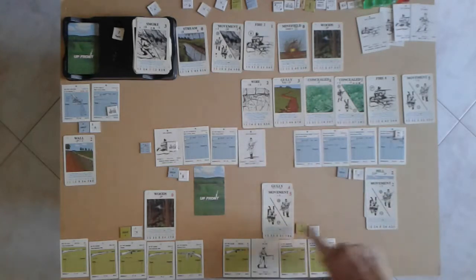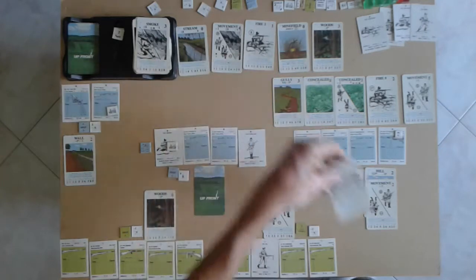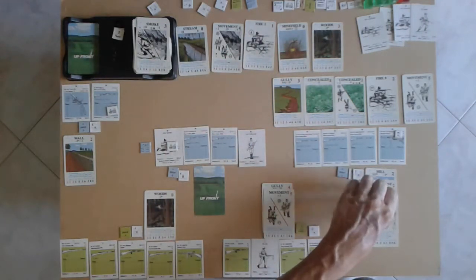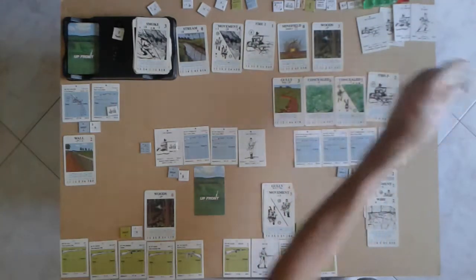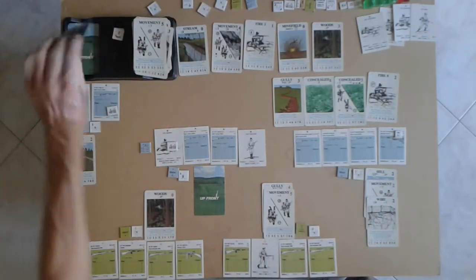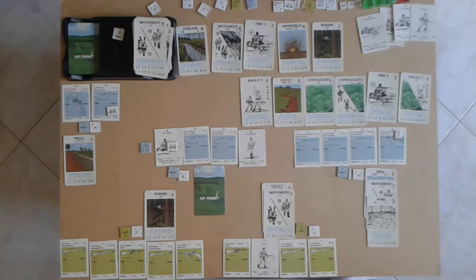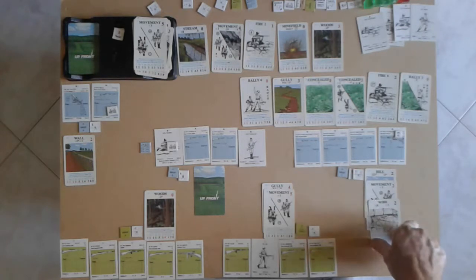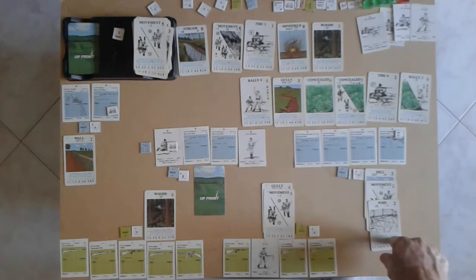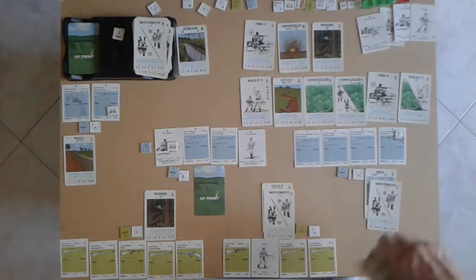Back to the Americans — they need another movement. They're going to drop a wire on these fellows and discard that movement card. Back to the Germans: they've got the firepower now but with wire on them, movement won't be effective at all. However, they can play this as a movement card to remove the wire.